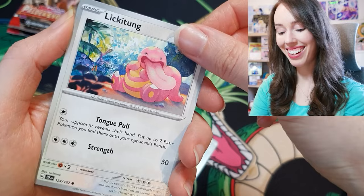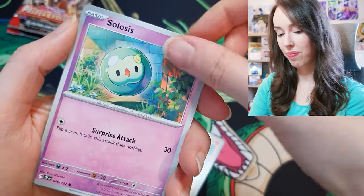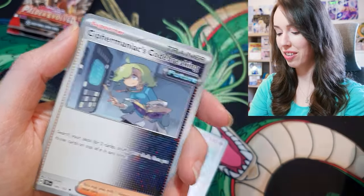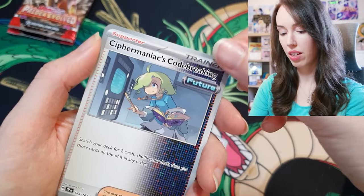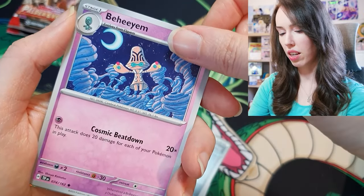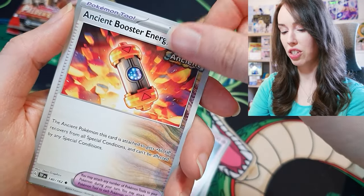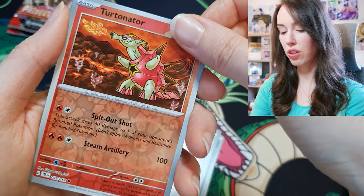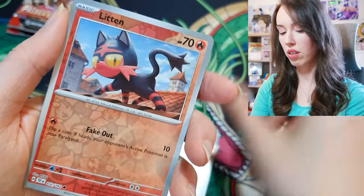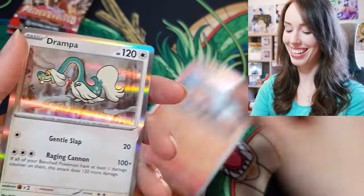Second pack: Lickitung — that is so cool, I love that. Slugma, Solossus, Scyther — one of my faves from my childhood, I'm putting that aside. Code Breaking, Behe, Ancient Booster Energy Capsule, Turtonator reverse holo — I actually like the pattern in the reverse holographics, they're pretty nice. Litten and Drampa for the last card.